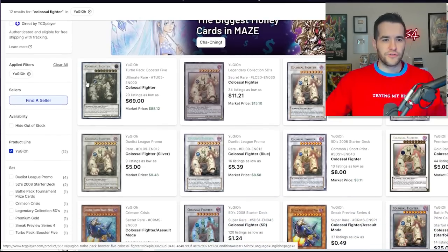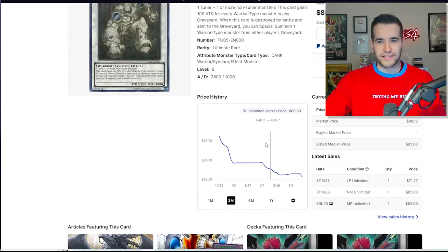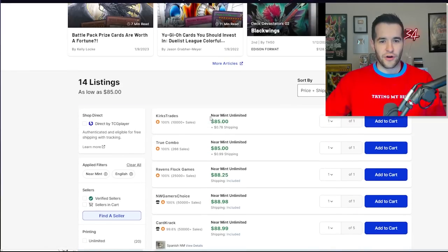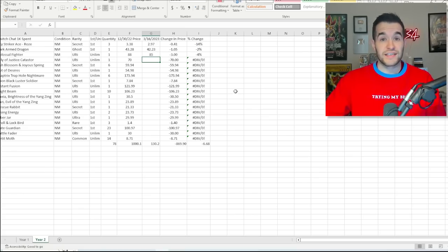Maybe the Colossal Fighter will be the change — let's check out the Ultimate Rare. It's down a little bit, $85, which is down $3 exactly. It's nothing crazy, just a 4% decrease. We're always slightly going down at the moment — nothing has actually gone back up. We're hoping to get something to go up. Ally of Justice Catastor is kind of in the same class as Colossal Fighter, so I'm not feeling great about it, but let's go check.